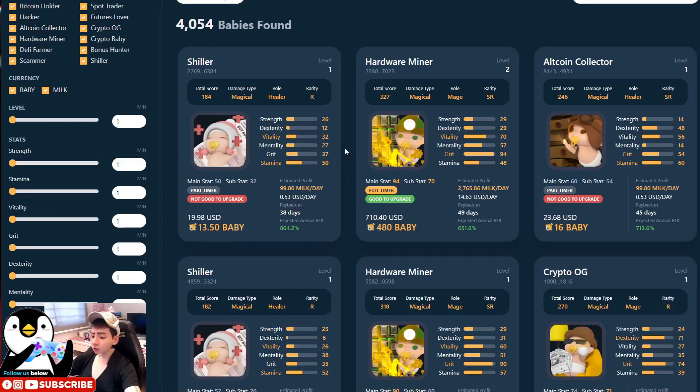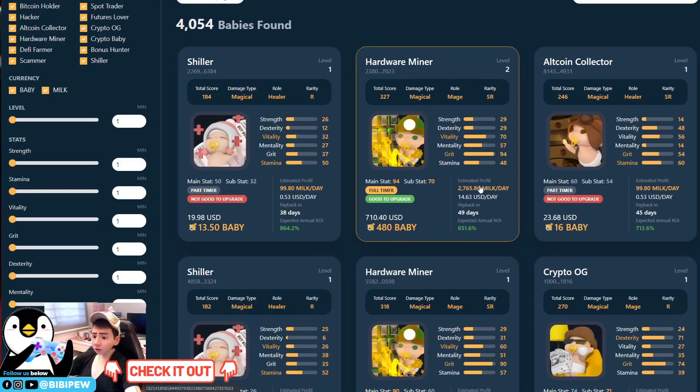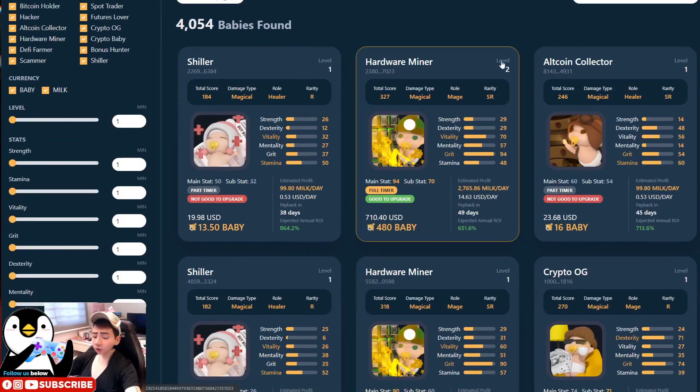Check how many babies you want for your baby squad. Down here you can check the main stat and sub-stat to see whether the baby is eligible to be placed in various workplaces. It also shows estimated profit — how much MILK it will mine. This depends on the daily mining ratio. If the mining ratio increases, all the MILK tokens you mine will also increase. You can also see unclaimed tokens, total cost, and payback ROI.